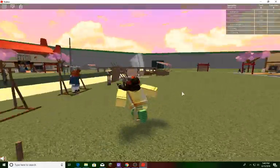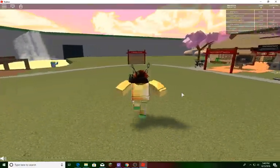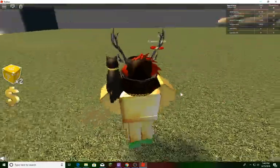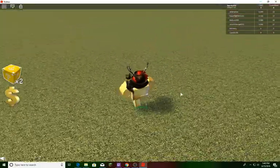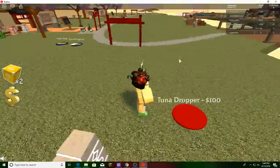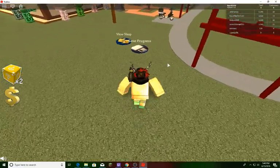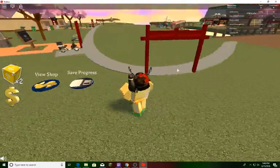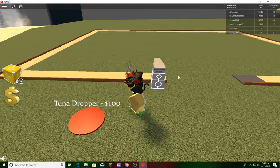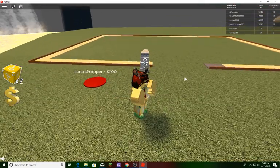We're gonna create a new customized tycoon - there's one right here so we're actually gonna claim it. Let's get started. We have the conveyor which costs no money, and it actually comes with a free dropper. There's also a view shop, and we got that too.